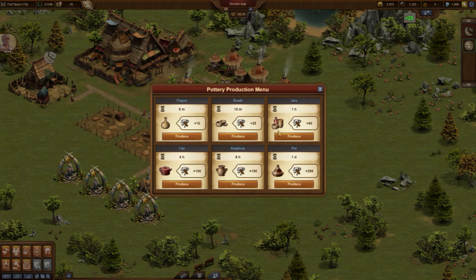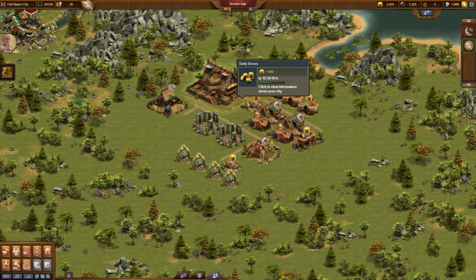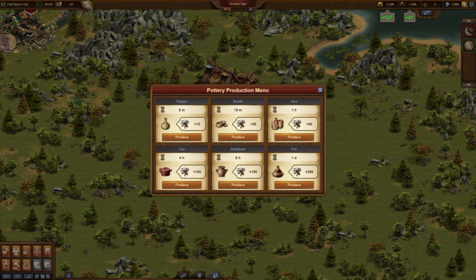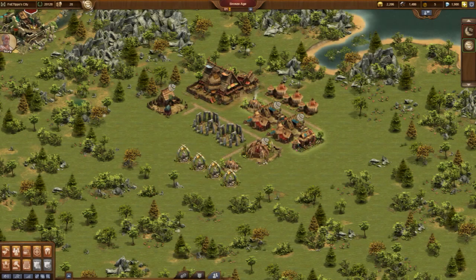I start one-hour productions and log off again. Before I go to bed in the evening, I again collect all productions, restart them, and use all my Forgepoints. The bar will be refilled with Forgepoints in the morning.